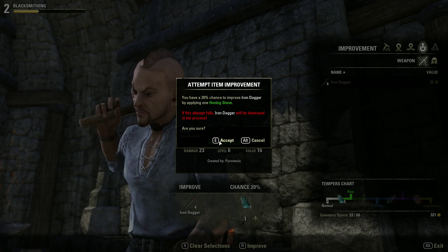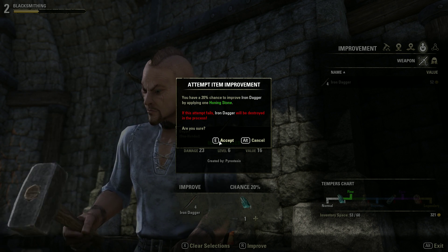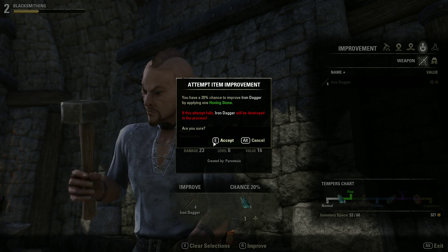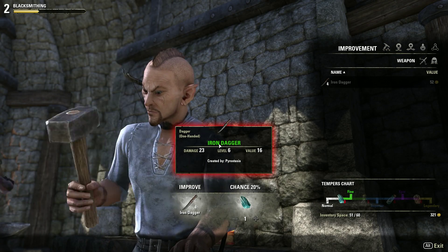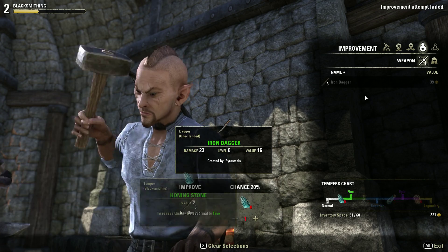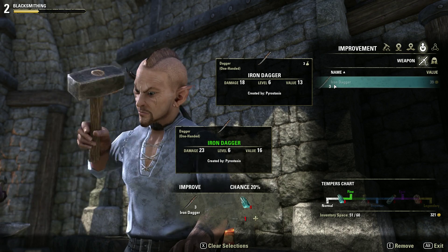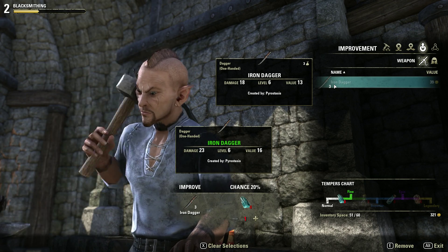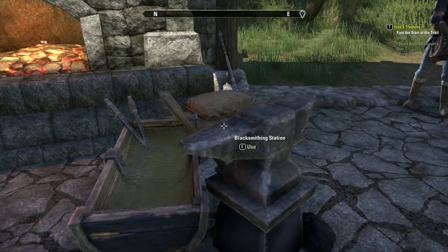Just for the sake of making this video I'm going to go ahead and try this one — I'm not going to be using daggers much initially, so if I lose some it's not going to kill me. We've got four daggers in here — 23 is the improved version — let's click E to accept. And that's a failure. We lost our honing stone and our dagger. Going from 18 to 23 is a five point damage increase, which is a little less than a 30% improvement — I guess that's pretty good, but it's not ridiculous.